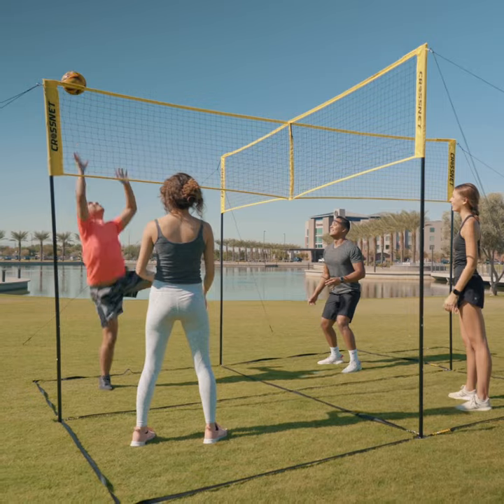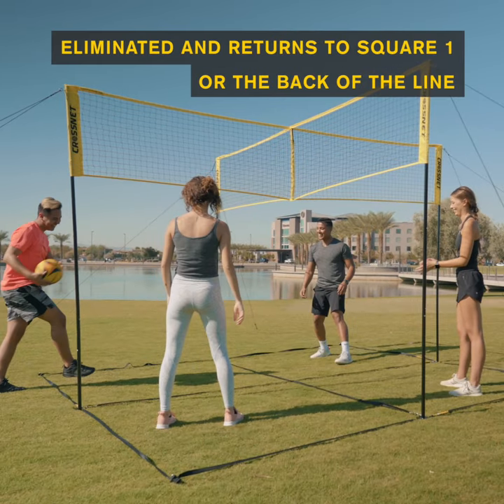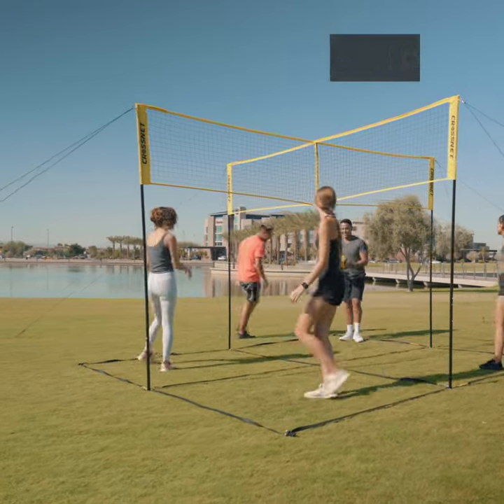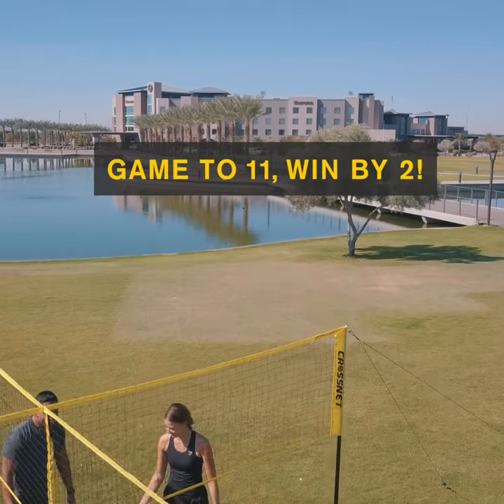When the ball lands out of bounds or in a player's square, the player who misplays it is eliminated and returns to square one or to the back of the line. Remaining players rotate clockwise. The fourth square receives a point whenever a player is eliminated. Game to 11, win by two.